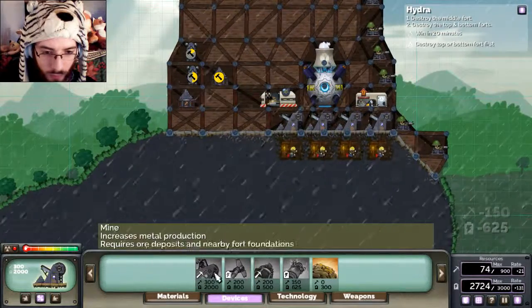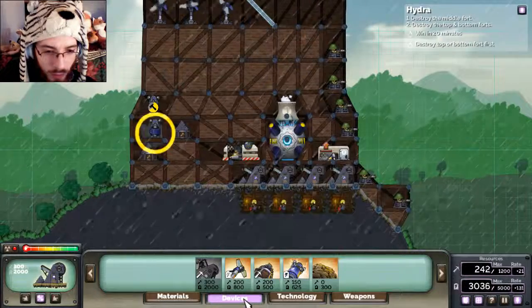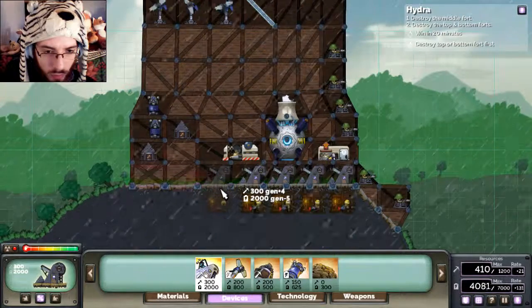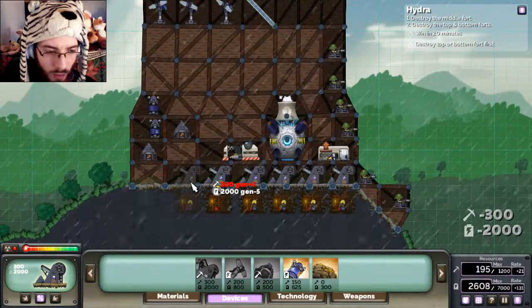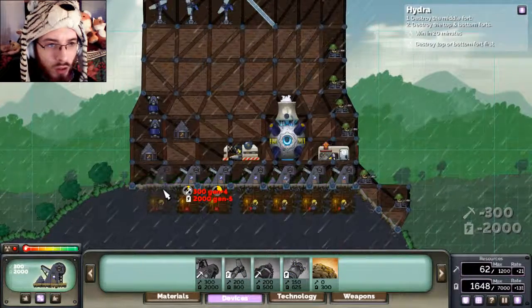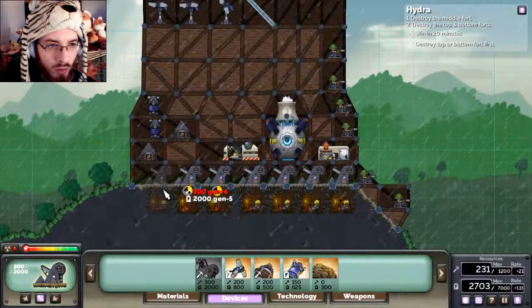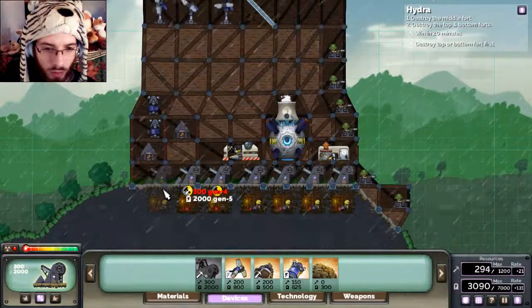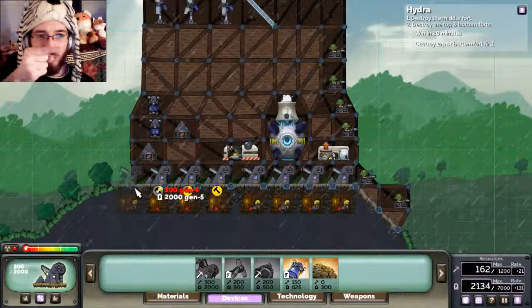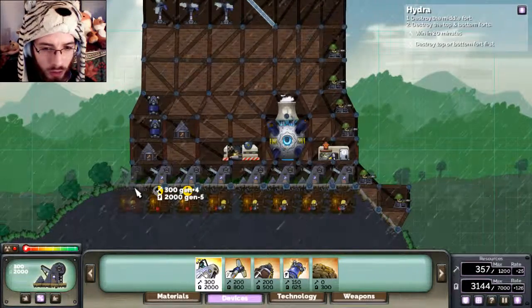We've still got 15 and a half minutes left. I'll have to get another one of these down. Destroy the top and bottom forts - one in 20 minutes. And for some reason the win conditions you see over there - this is number two - just destroyed the middle fort. Oh, that's the base winning conditions. Never mind.